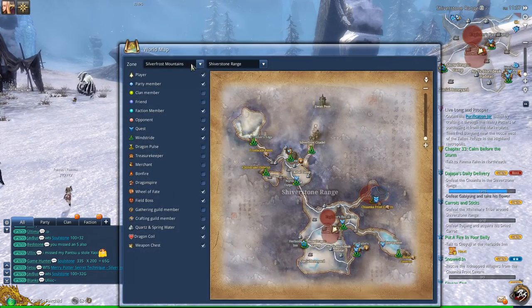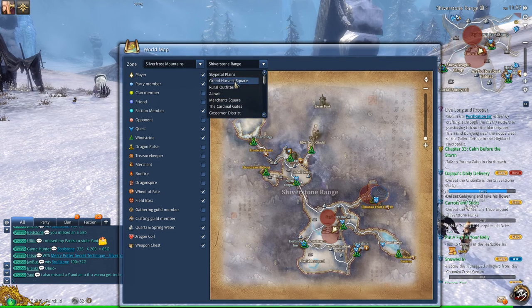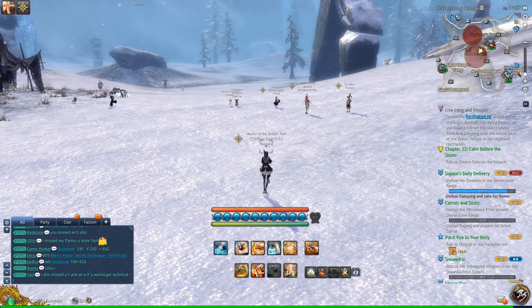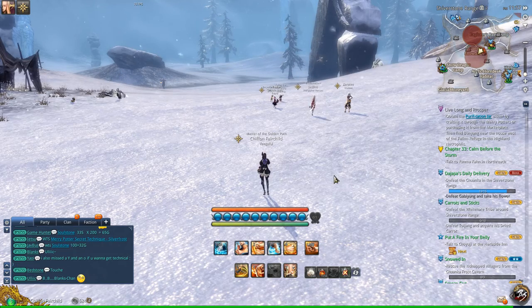To get to this location, you go to the Silver Frost Mountains, Shiver Stone range, and teleport to Herbside Inn. There's an NPC there named Choy Yagon, who gives you the daily to kill 15 mobs, and on top of that, to take out this area boss.